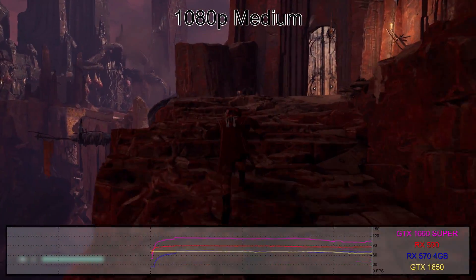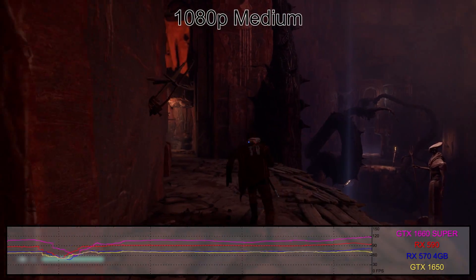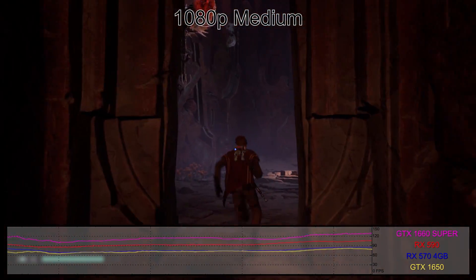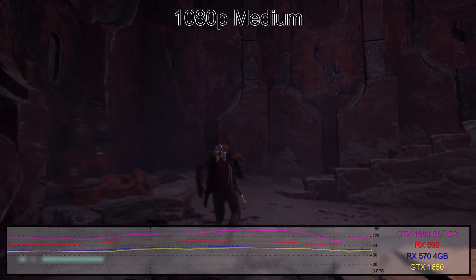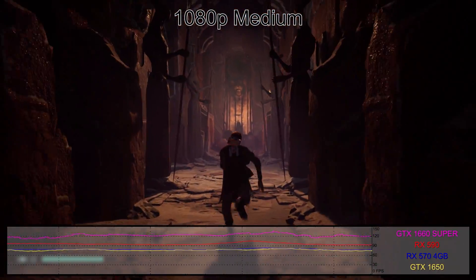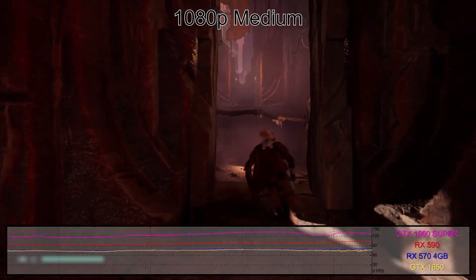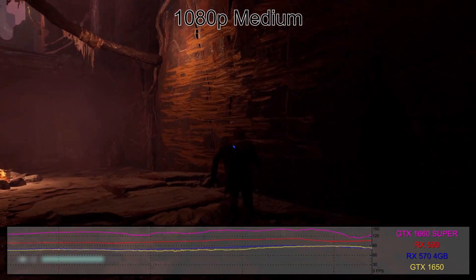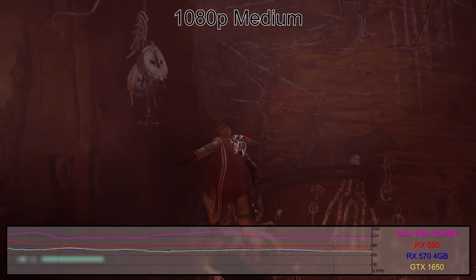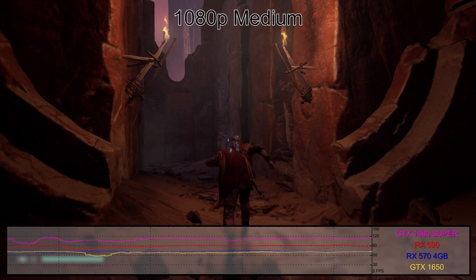Right out of the gate, you can see performance is hitting a speed limit of some sort. At 1080p and medium settings, even the mighty RTX 2080 Ti only averages 130 FPS, and lesser cards deliver very similar results — the GTX 1070 is only 10 frames per second slower. More positively, Fallen Order still runs at more than 60 FPS average on low-end 4GB cards like the RX 570 and GTX 1650, making it very playable on a budget gaming PC.